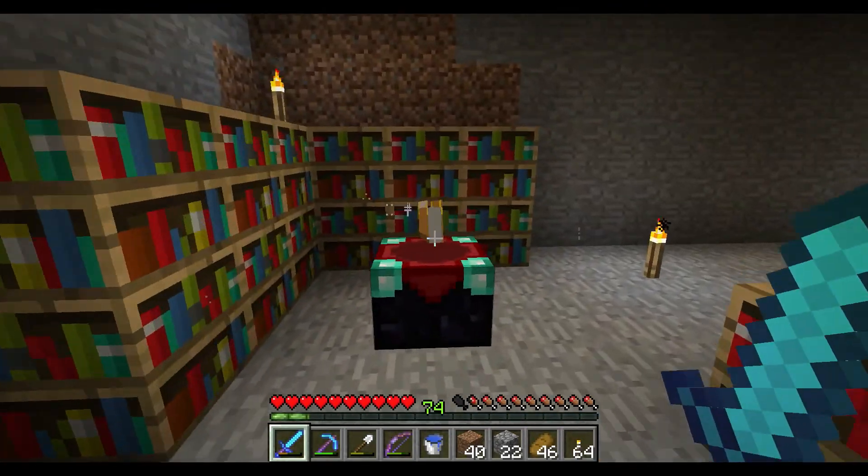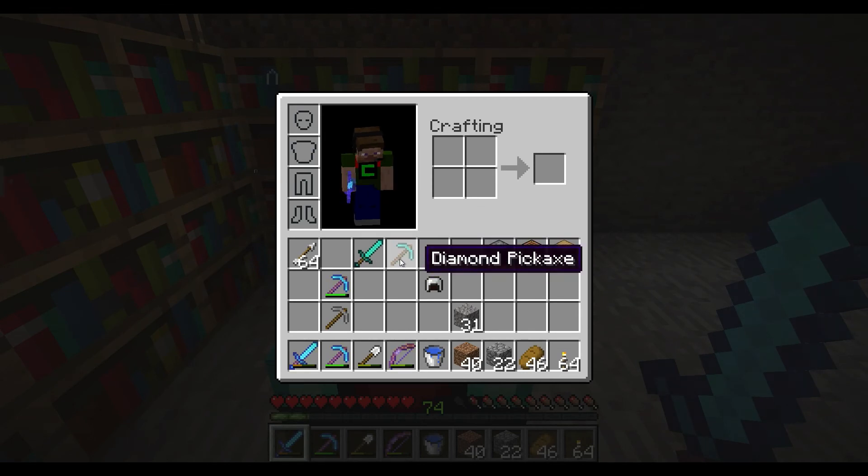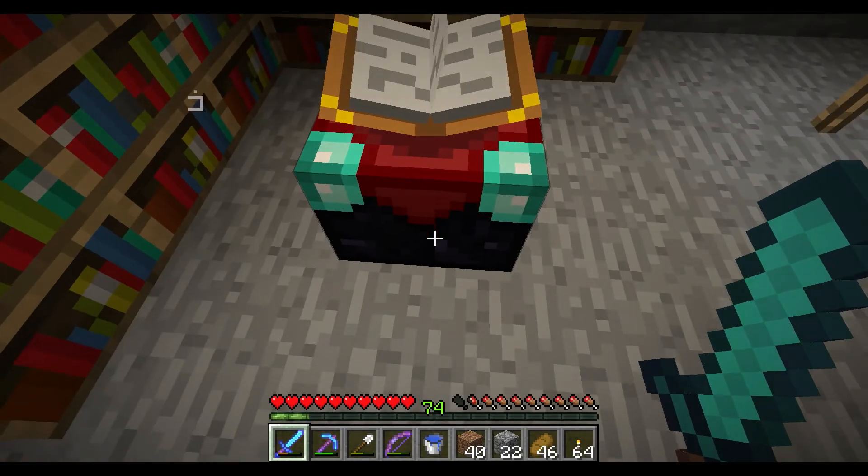I actually know what we're going to spend them on already — these 4 things. So it's going to be 30 on the diamond sword, 30 on the diamond pickaxe, and whatever's left on the two iron helmets because they're full health, and we got them from the stronghold, so why not spend some levels on them? There's really no harm.